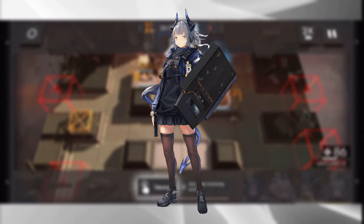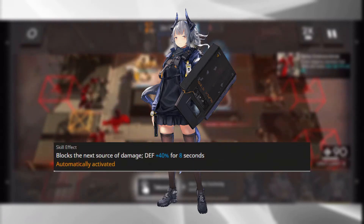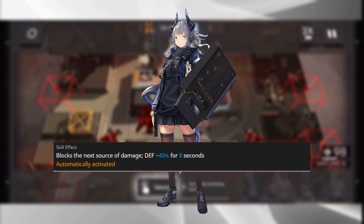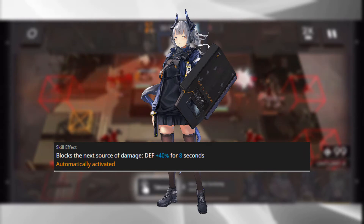Liskarm's very first skill, Charge Defense, gives her the ability to block the next source of damage for eight seconds — between an extra 40 defense and an extra 100 defense when completely ranked up.